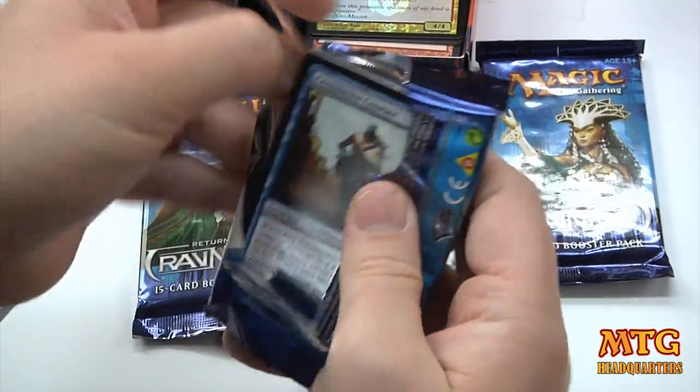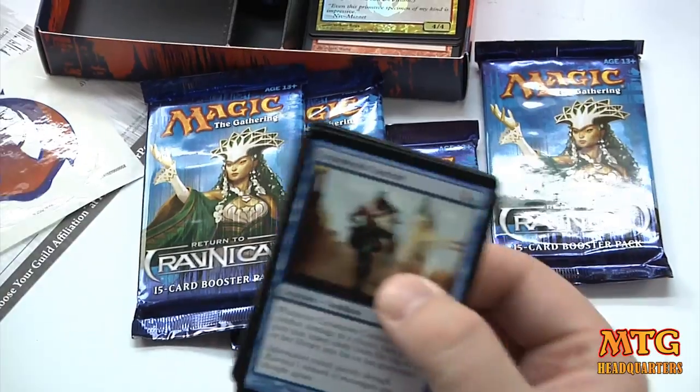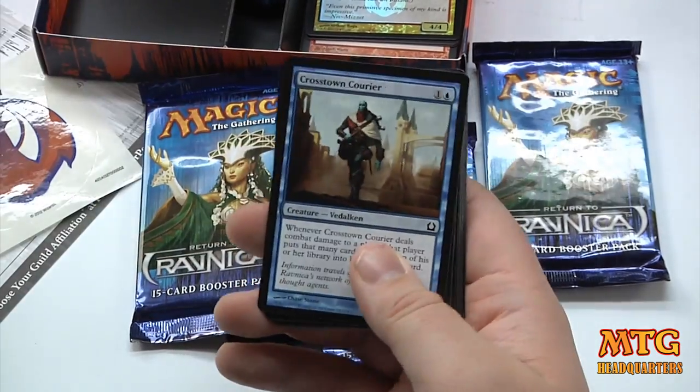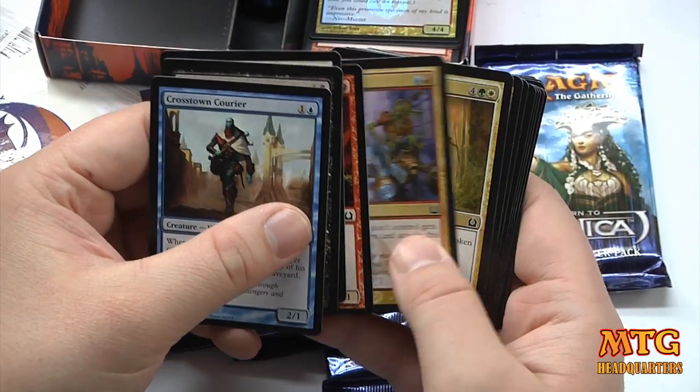As usual, how could I go past these boosters and not crack them? One of these times I'm going to open these packs and a fly is going to fly out, or there's going to be like a pube in there. Hopefully it's the former, not the latter.